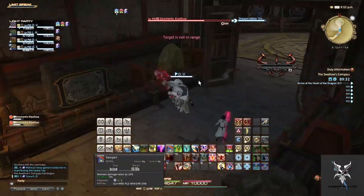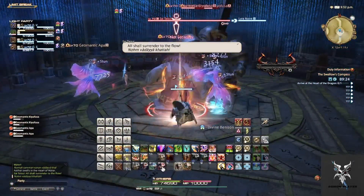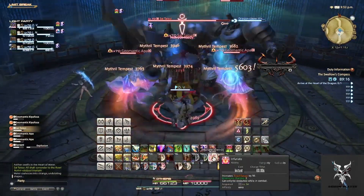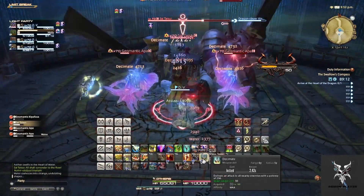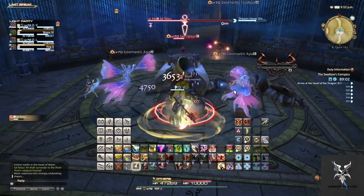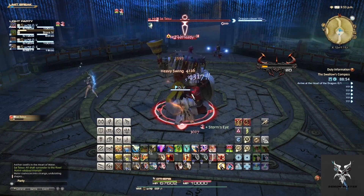Each area will have different AoEs and effects based on the element it represents. The first one will be water, and there will be several APA units that will constantly be casting water that you can interrupt. The large metal units will cast Explosion when they are about to die and will need to be focused down so this cast is not finished.